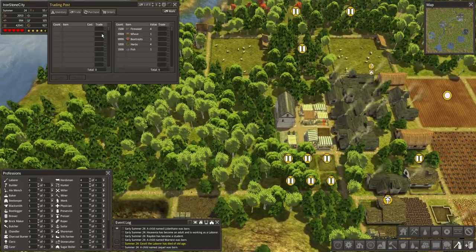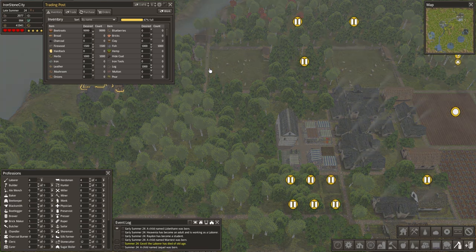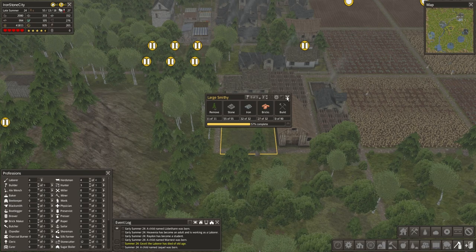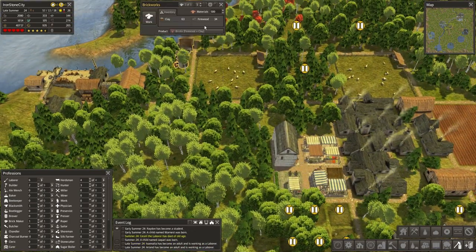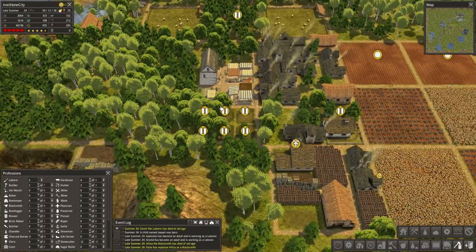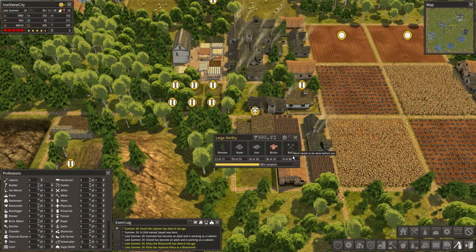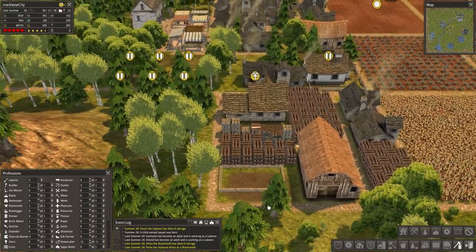Look at all this wood we have lying around. Let's store some logs — 1,000 logs into the trading post, please. How are we doing? Five bricks left — seriously? You have all the clay you need and all the firewood you need. What are you complaining about, Mr. Brickmaker? There's one brick lying around here — two are missing. Oh, there they are! Here we go guys, I think it already looks different. The foundation looks definitely different.